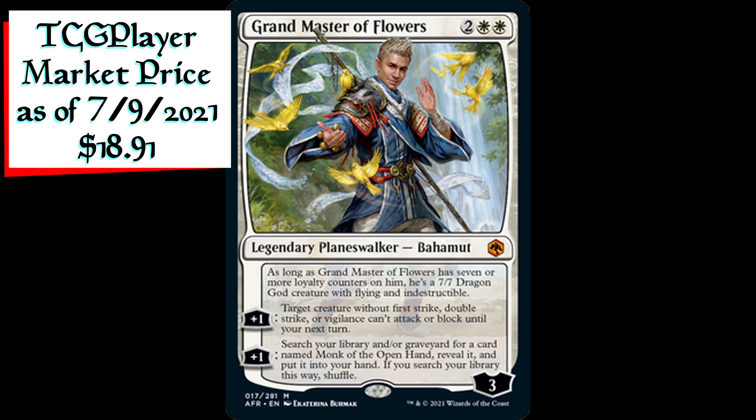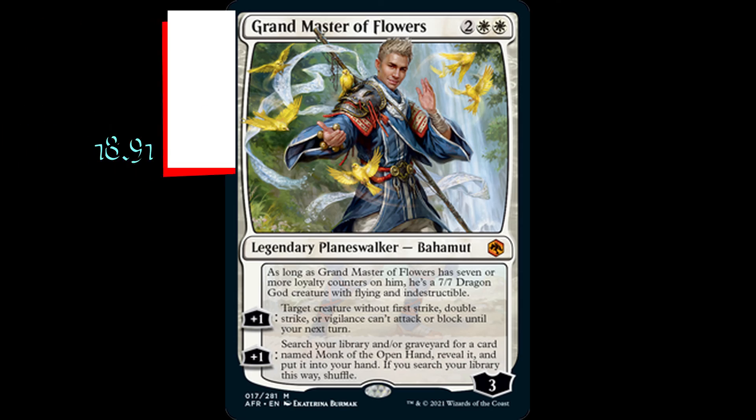Grandmaster of Flowers' plus one ability: target creature without first strike, double strike, or vigilance can't attack or block until your next turn. Also for plus one, you have the option to search your library and/or graveyard for a card named Monk of the Open Hand, reveal it, and put it into your hand. If you search your library this way, shuffle.